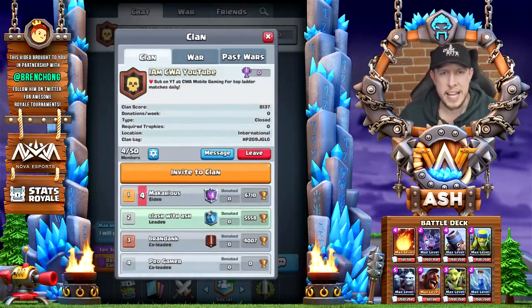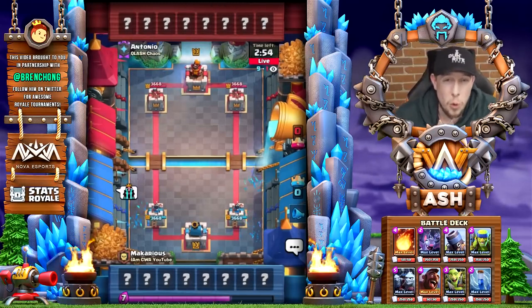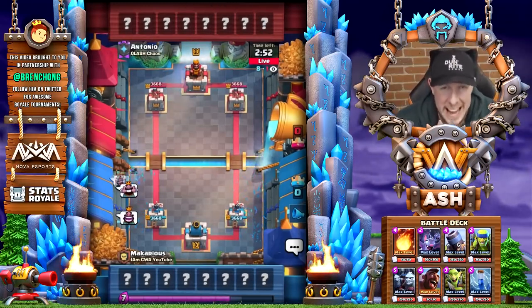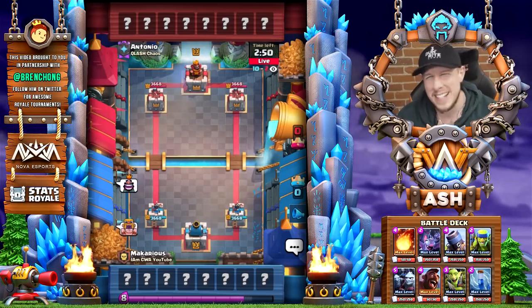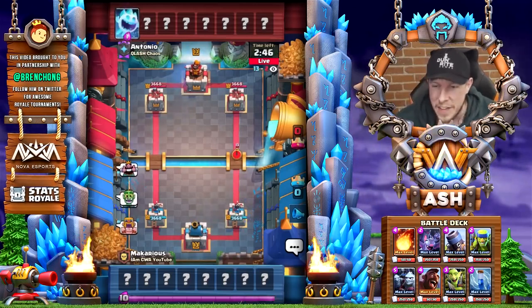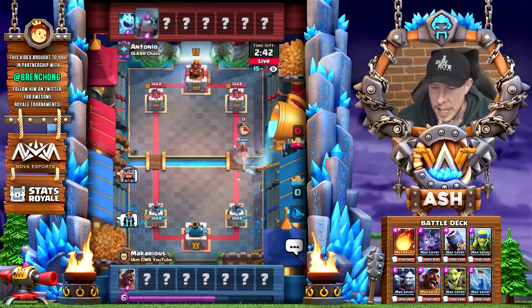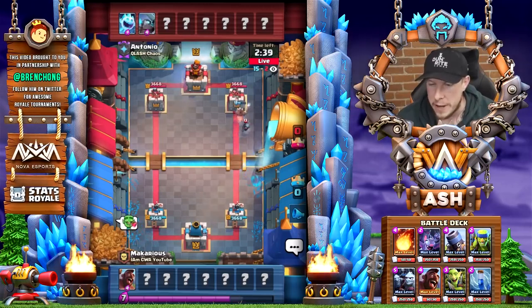All right guys, we are going into match number three and I checked in the downtime — he is currently 22nd in the world at 6,722 trophies. Let's see if he can keep this win streak alive against Antonio from Clash Chaos. Mini P.E.K.K.A. and an ice spear to start out here. I wonder if it's the hog-princess-rocket mini P.E.K.K.A. deck — we will see.